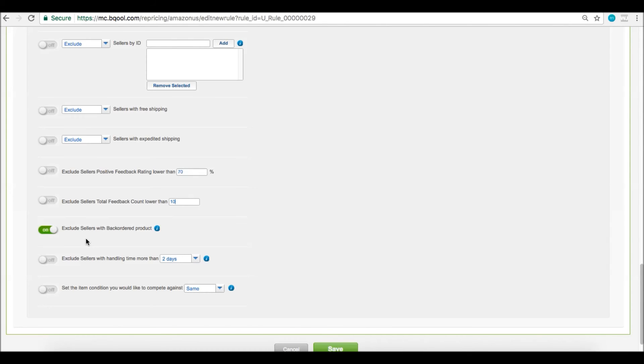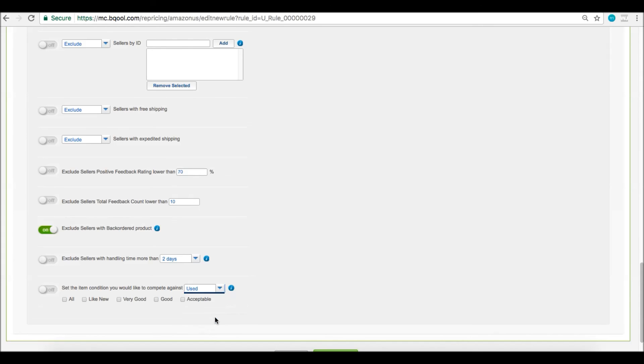Exclude back-ordered sellers — we heard a lot of feedback saying this is very helpful, and it is on by default. Exclude sellers with long handling time is available here as well. Another new feature: if you sell used products, definitely turn this on. Choose if you want to reprice against the same condition, same or better, used condition, or collectible. For used or collectible options, you can actually select which specific subconditions you want to compete against.